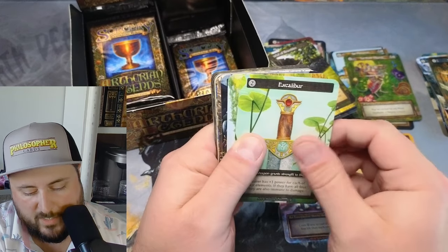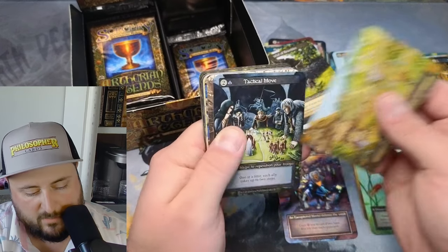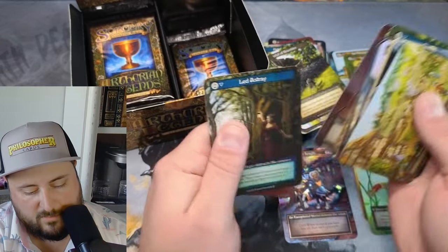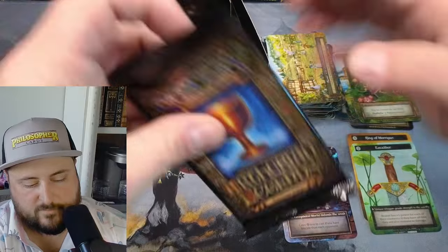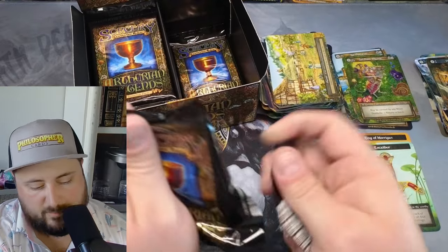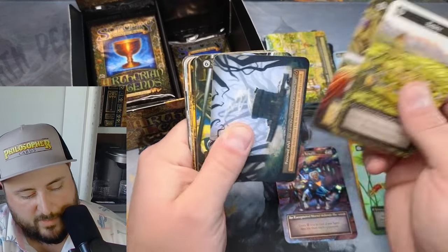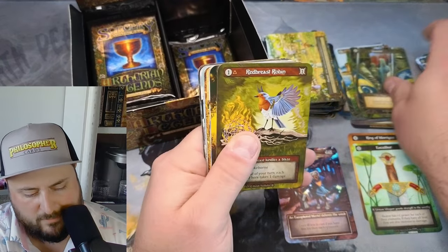Excalibur! With the Ring of Morgan, we're off to a pretty good start. Lumbering Giant. Give me a curio and I'll be a happy camper — you'll see me do happy happy joy joy. Curio! Guards! We pulled people already.